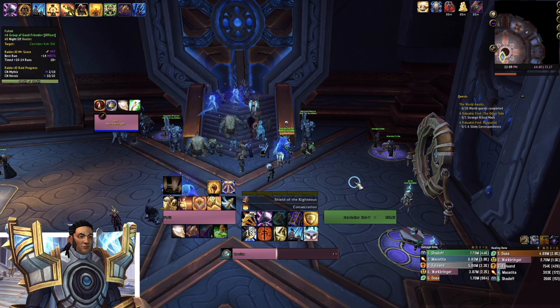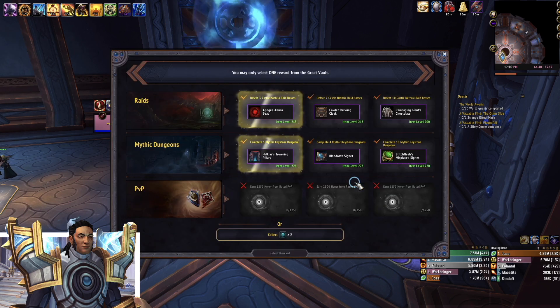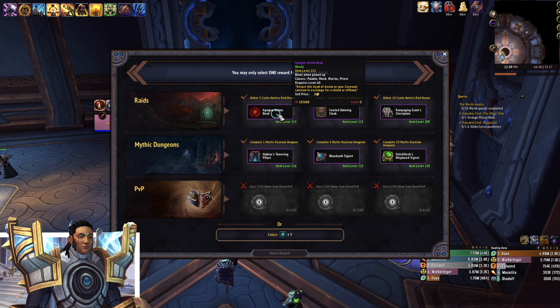Let's check out the Weekly Vault — that's the more interesting thing about this week. I get an Apogee Anima Bead, and I had no idea what that meant. Because I hadn't raided until this week, I didn't know what this meant, so I had to go look it up. Basically, because I did Heroic, I'm going to be able to get a 213 offhand.